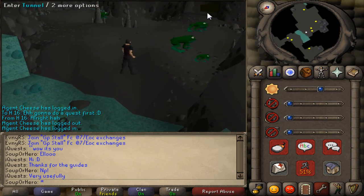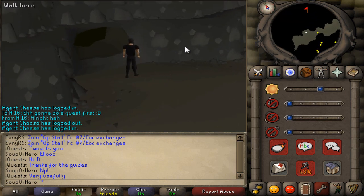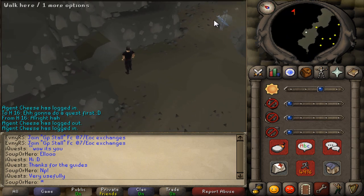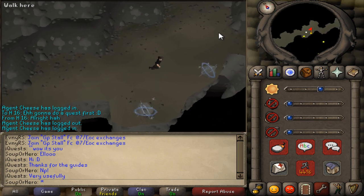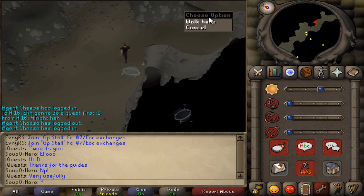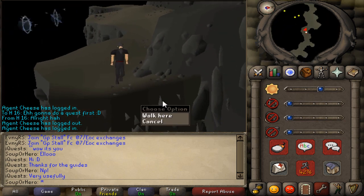Enter this tunnel and you guys will now be in a lighted cave. After that, head east and you guys will see a little wall here that you can climb down.